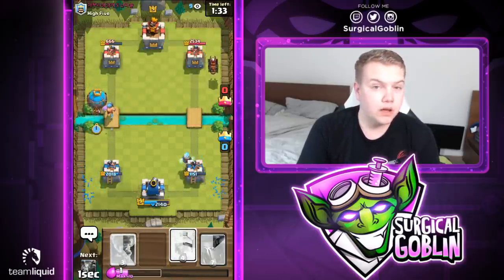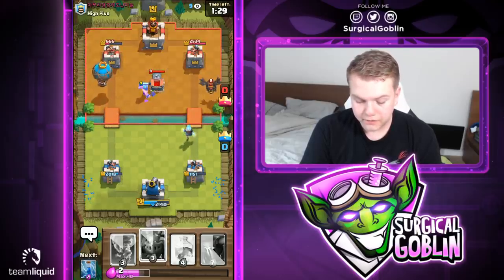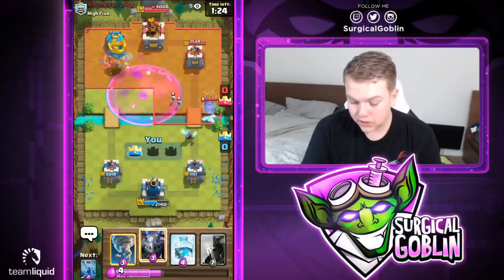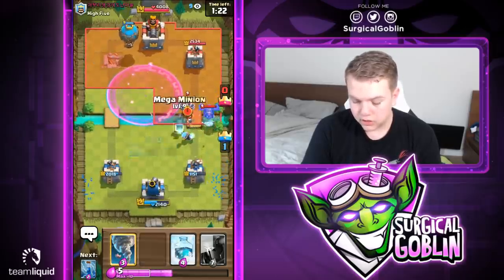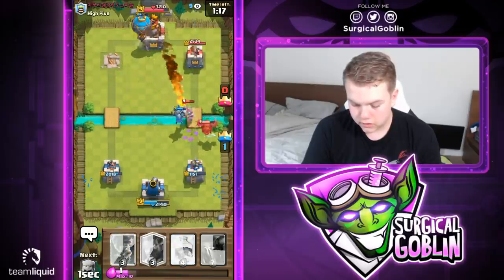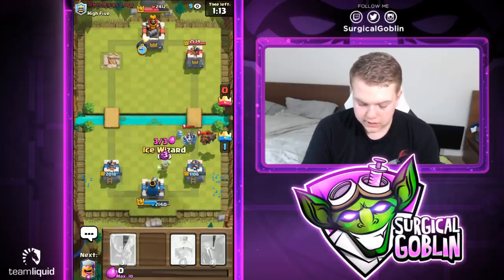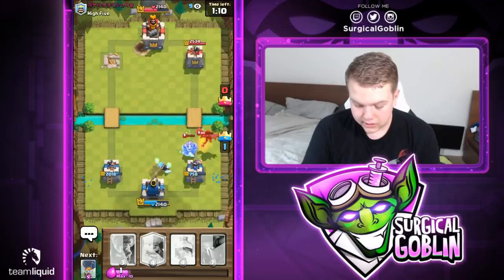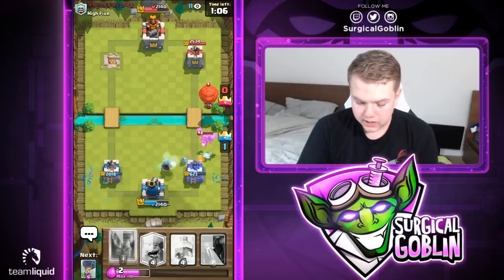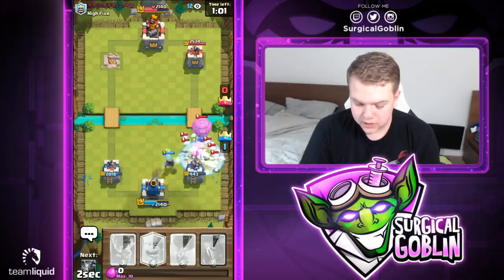I should pressure the left side so he can't build a big push. He fills his tornado again — not sure what that's about. Left side tower is for sure going down. He goes with fireball — good fireball on his part. Let's go with ice wizard to tank and hopefully target the mega minion. He ends up going with his balloon, so I'll go with a defensive freeze to force out at least another fireball response.